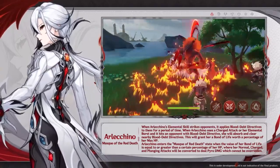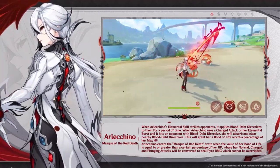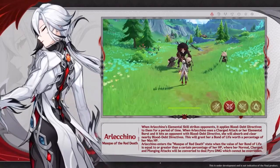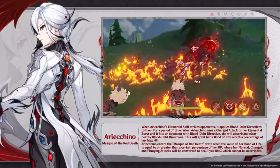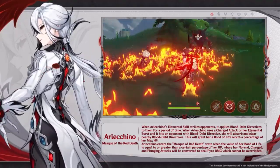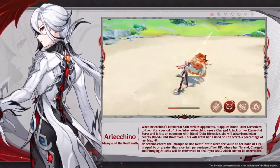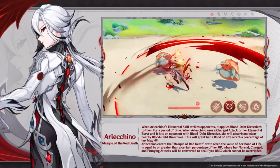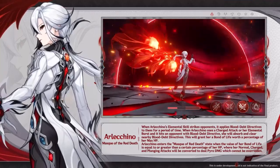The Bond of Life will help you deal more damage. The only way to activate this is through a charge attack or elemental burst when you have a Blood Death Directive on your opponent. You get more Bond of Life for more opponents hit with the directive. Her burst deals a bunch of damage, and using your Bond of Life during the burst will deal even more damage.